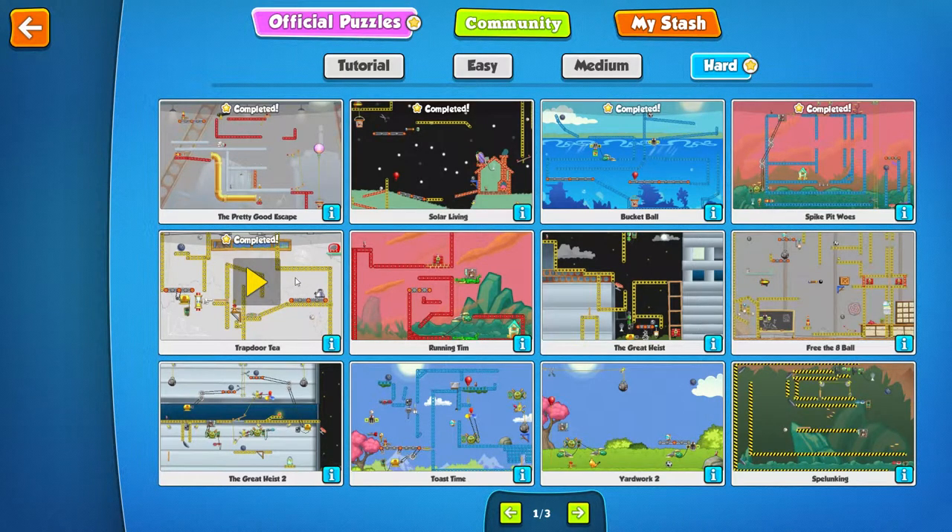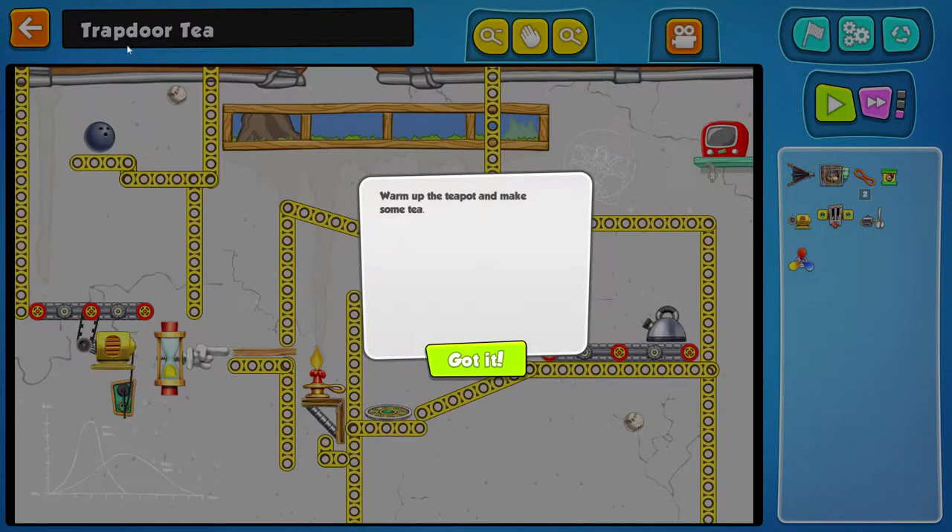Hello and welcome back guys, Dingsy here and this is AweBadTV with the walkthrough of Contraption Maker. The next level on heart is Trapdoor Tea. So let's see — warm up the teapot and make some tea.